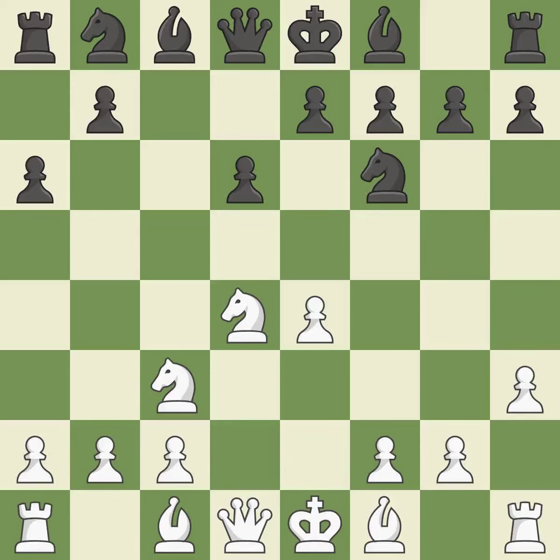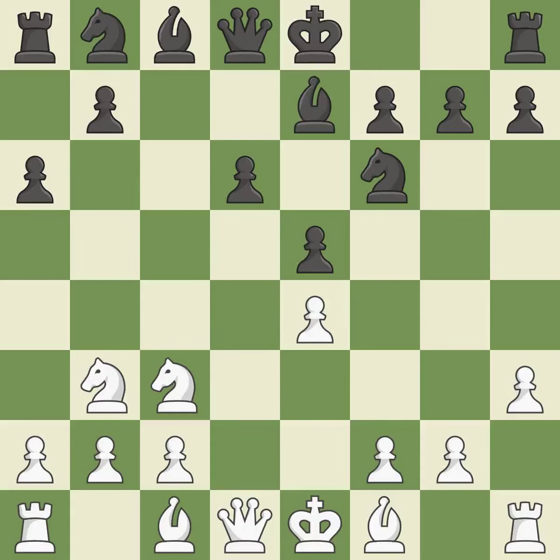H3 takes control of the g4 square and may prepare the g4 pawn push — this strikes a rival knight, and the knight is thus brought to safety. By developing a bishop from its initial square, this activates it. It is the final book action, and this poses a threat to strike a knight.